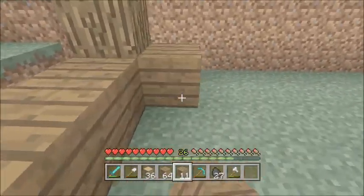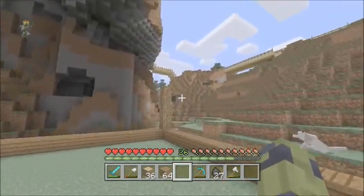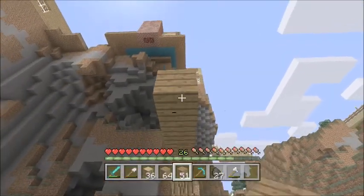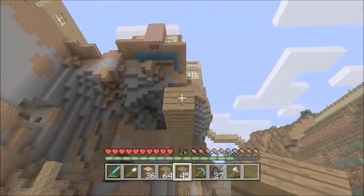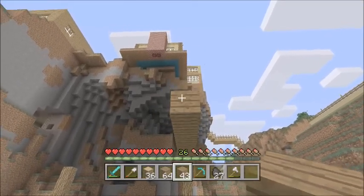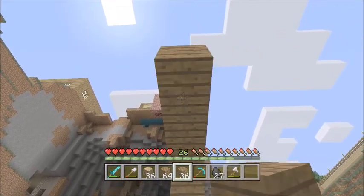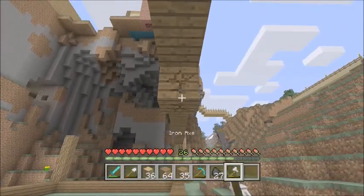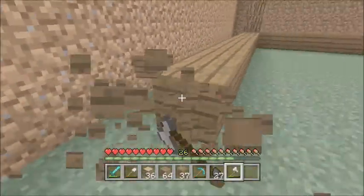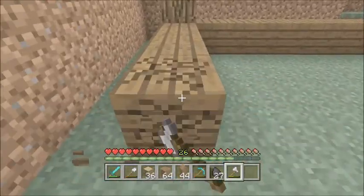I don't know how many horse stalls, donkey, mule stalls we'll have in here. It may have a cool, funky roof. I'm thinking about having the front and back in spruce planks, but then the sides in oak, so we don't completely run out. There's a mob spawner up there — a skelly spawner — so I'm kind of nervous, but oh well.